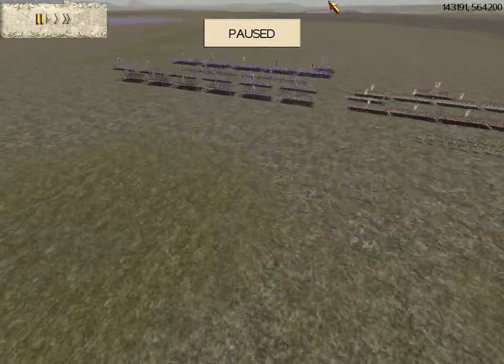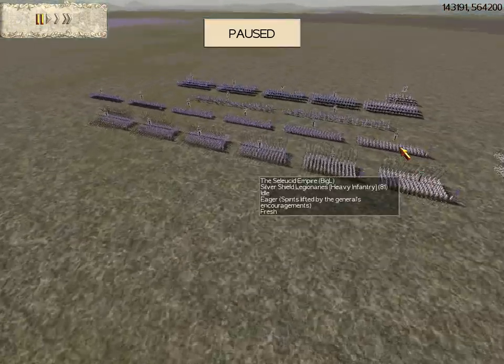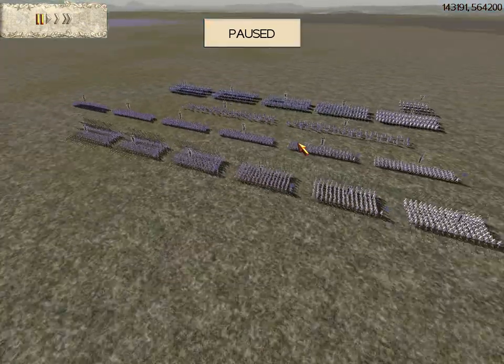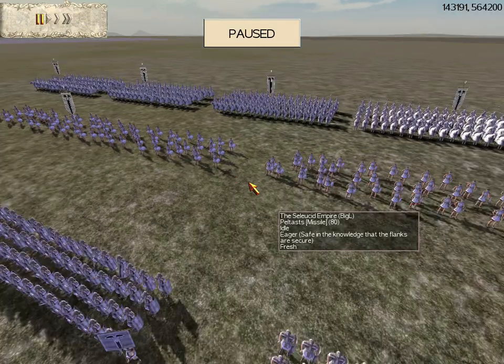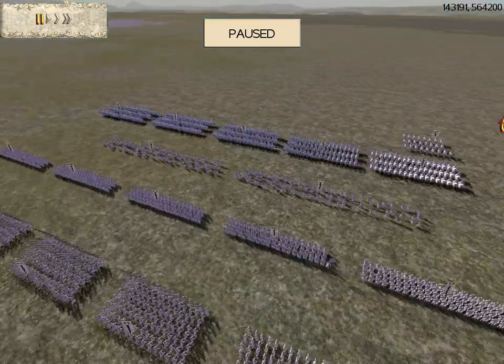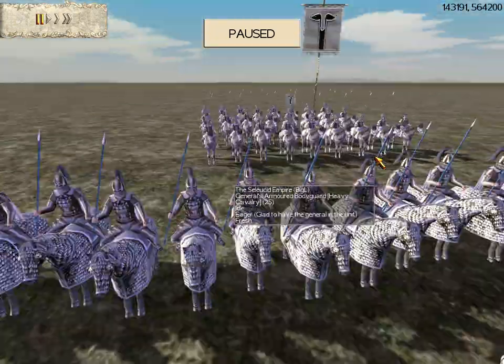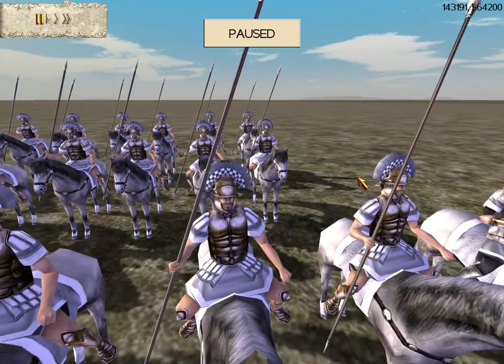The opponent I'm squaring off against — in his front ranks he has six silver shield legionaries. Behind them he has two peltists. And behind them he has five cataphracts. For his general he has a general's armored bodyguard.